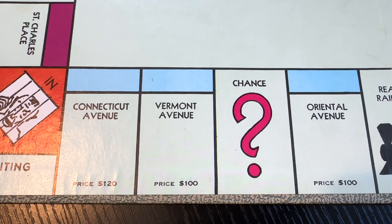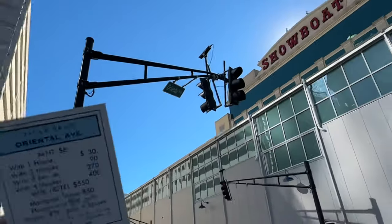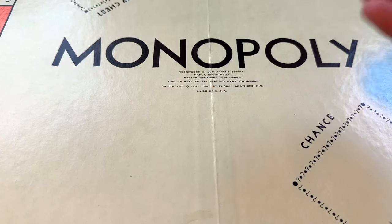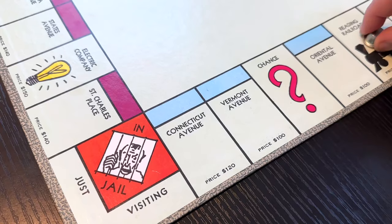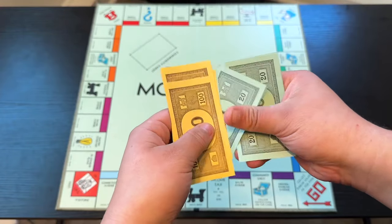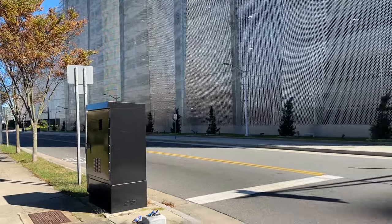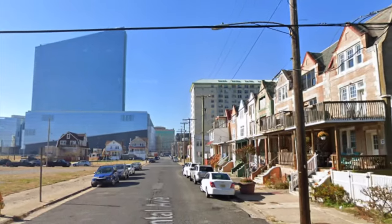Now we make our way over to the light blue properties, with the first one being Oriental Avenue. These properties are actually the most common places to land on when you first roll the dice. So if you land on one of these, I would definitely recommend buying them. As for the street itself, it's pretty small — the only thing on it being a casino, other than houses of course.